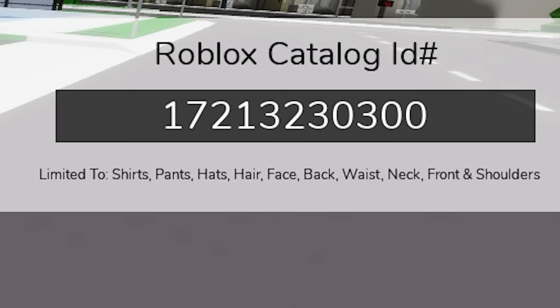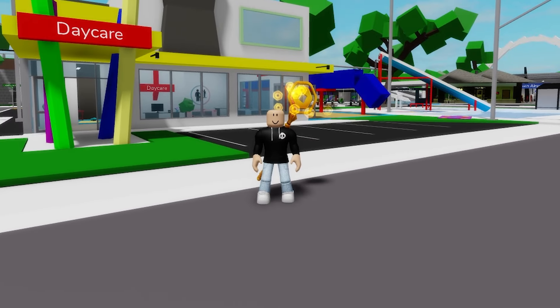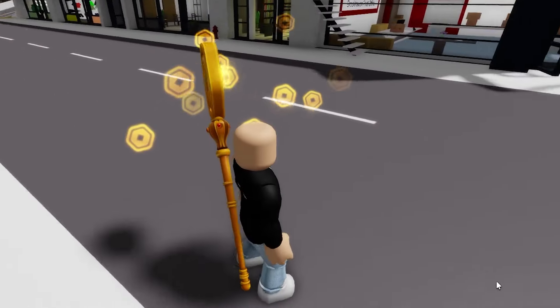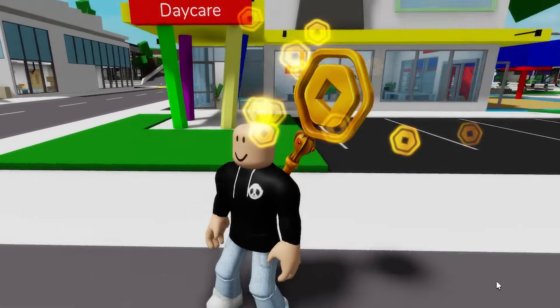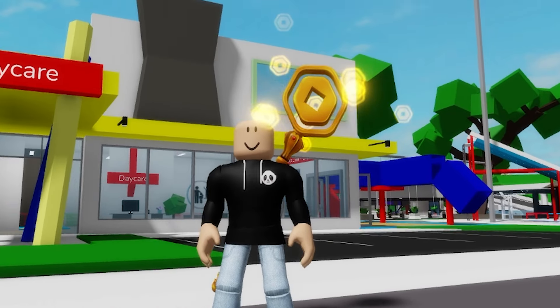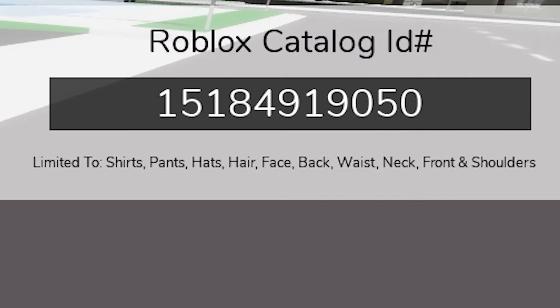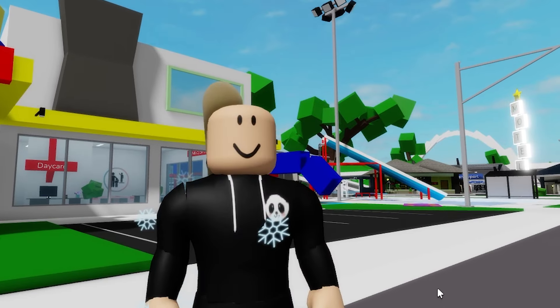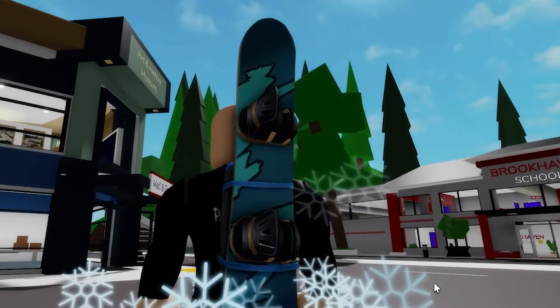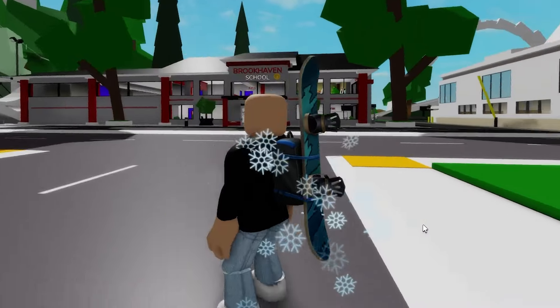If we add ID code 17213230300 we will be able to place this goldish Staff of Robux Royalty in the back of our avatar, a back accessory published by Roblox in 2024 as part of items obtained by purchasing certain amounts of Robux! And if we deselect it, we can use ID code 15184919050 to get this Blue Backstrap Snowboard accessory — I really love how the flakes float around our avatar!